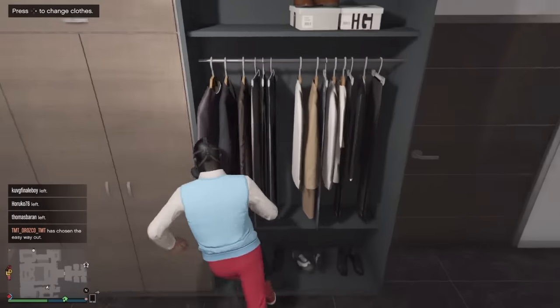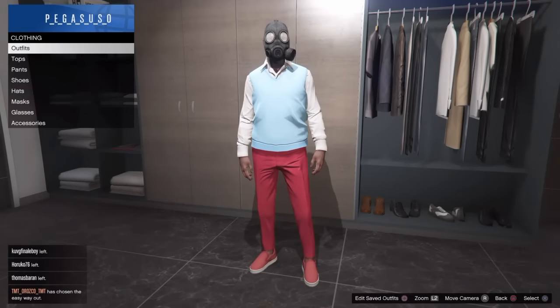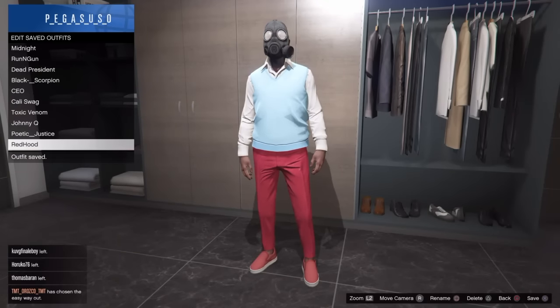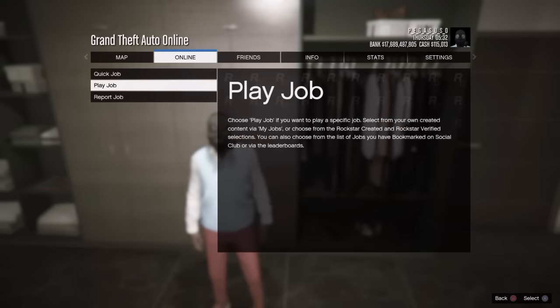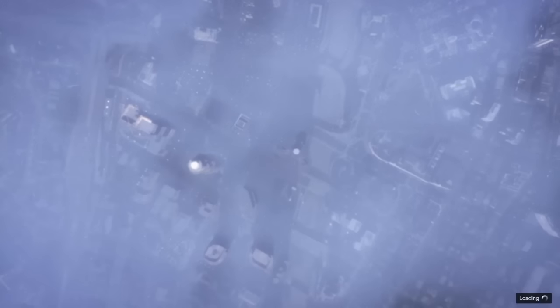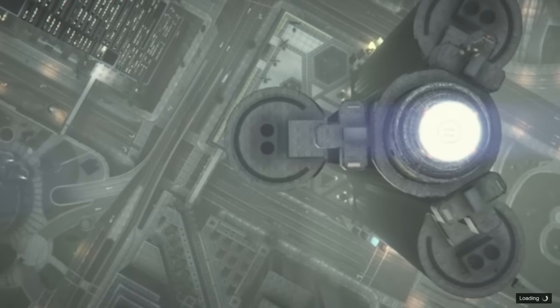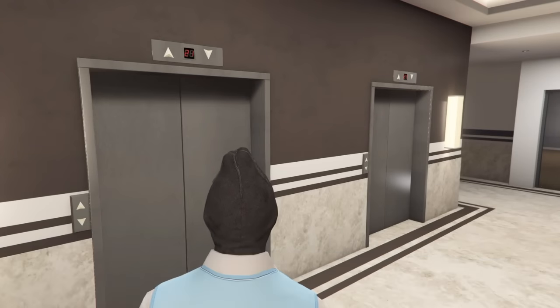Go back into your closet - if you're doing this at a clothing store then go there, but I'm doing it at my apartment because I have everything I need. Simply save the outfit again - save 'Red Hood.' Now open the options menu, go to online, go to jobs, play jobs, Rockstar created, then missions. Choose the very first one and start it up. Just so you know, sometimes you'll spawn in wearing a stocking mask on your head from the last heist - don't worry about that.